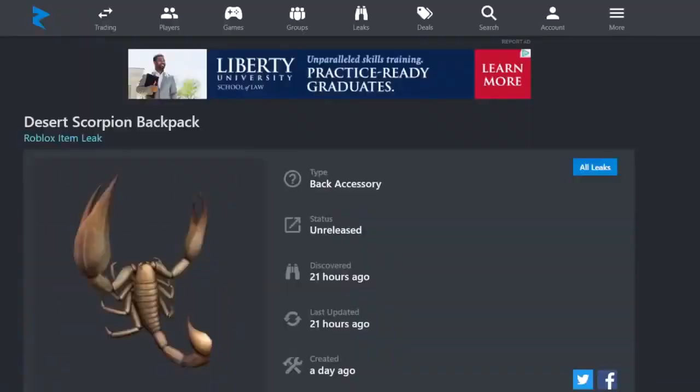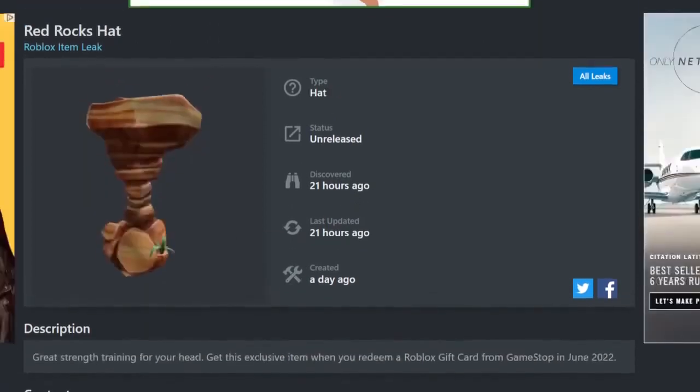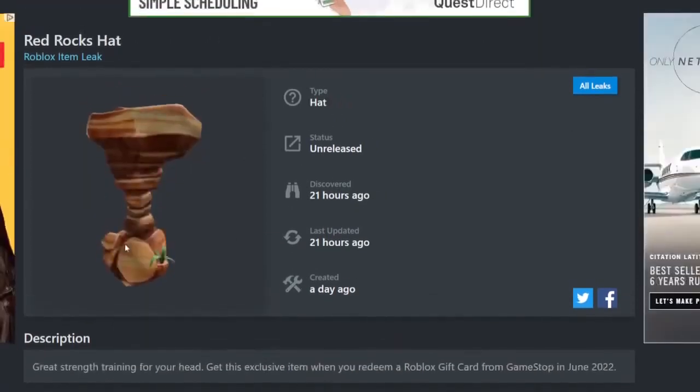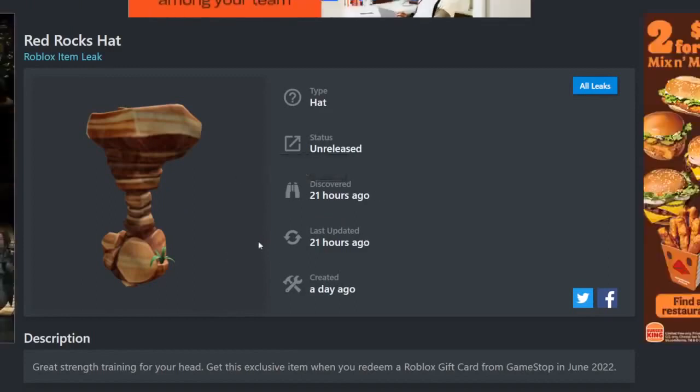The first one is this Desert Scorpion Backpack. This is actually a new one — it goes on the back and it looks really nice, definitely gives you the feeling of a desert. If you want to get this, you can get it from Walmart or ASDA stores. Next up is also a new one, the Red Rocks Hat. This one looks pretty awesome — it would go on top of the head and look pretty tall, so it's definitely going to stand out. You can get it from GameStop.